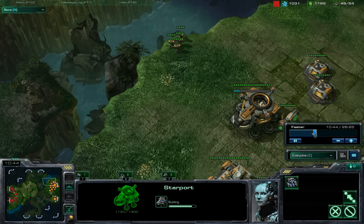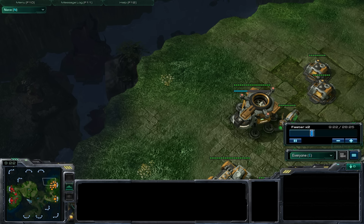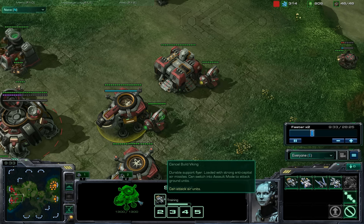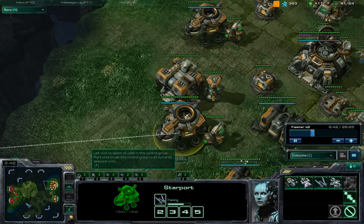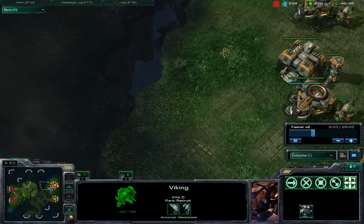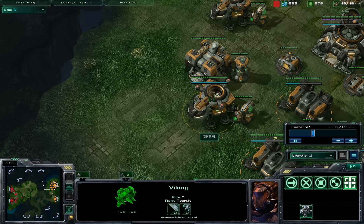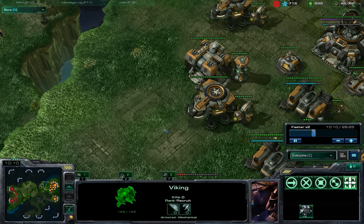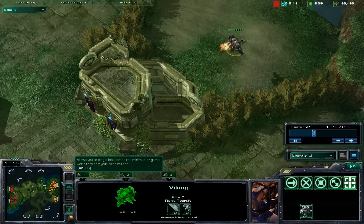I actually should rewind a touch, because he did a nice little move here. One thing I like to do versus Terran is when I make my first star port, immediately make a viking and send it beeline straight at his first star port. Because you'll never know when you catch a medivac popping out of it, or a banshee popping out of it, and if you can catch it when it's still in his base, it's nice to get a quick, easy kill like that.